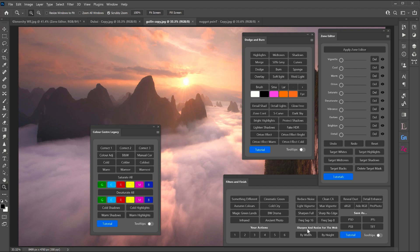Riot Pro 6 is available for CC users, while CS6 users can use Riot Pro 5, which has almost all the functionality of Riot Pro 6 apart from the zone editor. All users get free updates for life — including CS6 users — and if you purchase Riot Pro you'll also get the CC version included, so if you upgrade to Photoshop CC you'll have Riot Pro ready and waiting.